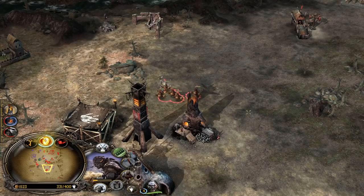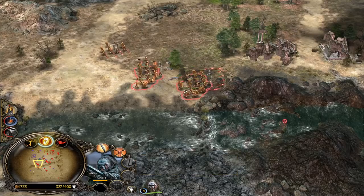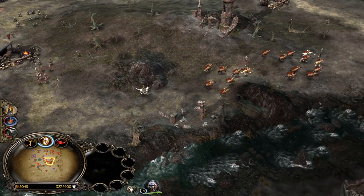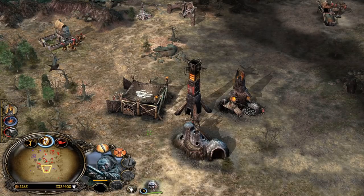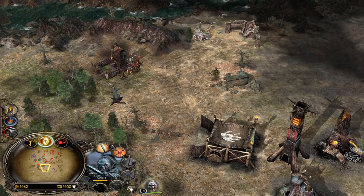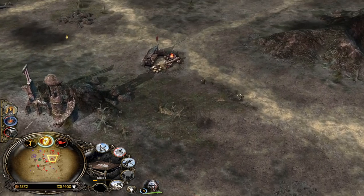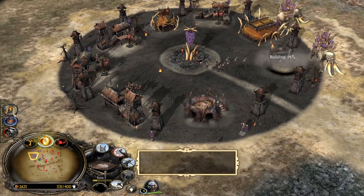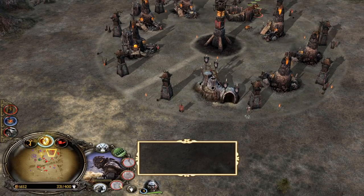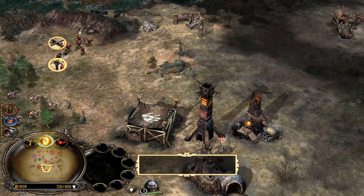If you can take down the enemy farms it's always nice, because they won't be able to collect as much money. You get more money in the meantime, because they will have to deal with their lost settlements first before they can reach our side of the map. Long story short, it's a win-win situation. We have so much money now — we are rich in this game.